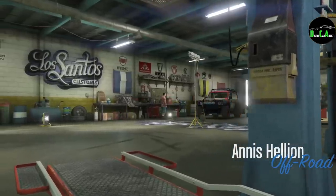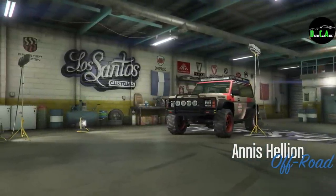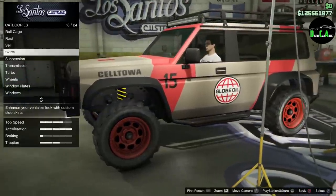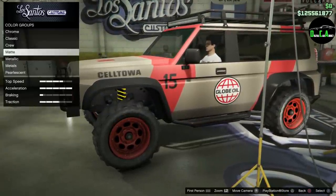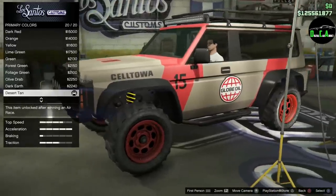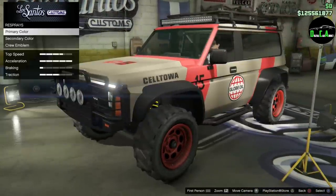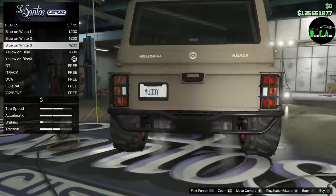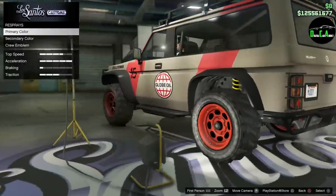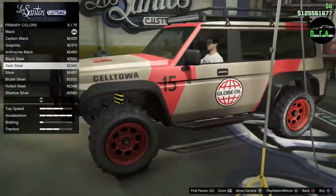This matte desert tan definitely needs a little something, it looks too plain. To do the pearlescent glitch: hover over your matte color, then hover over metallic and buy anything — I'll just buy the cheapest thing, like a plate. Then go back to respray and boom — pearlescent. There you go, you got a matte pearlescent.